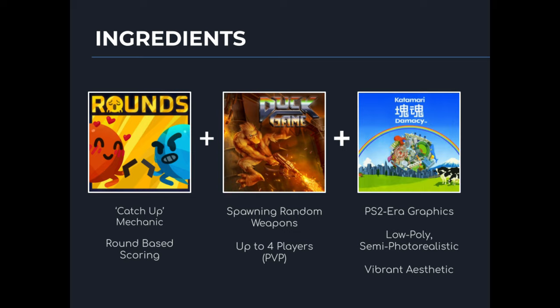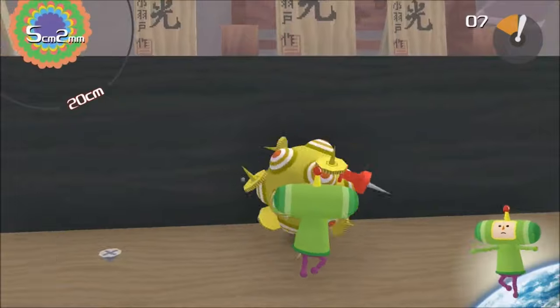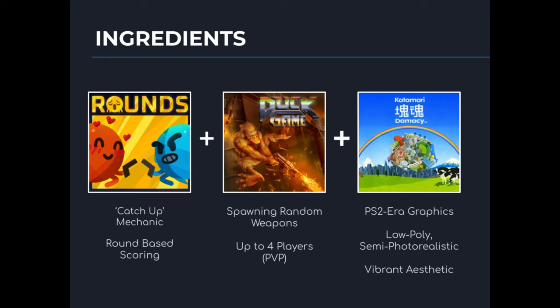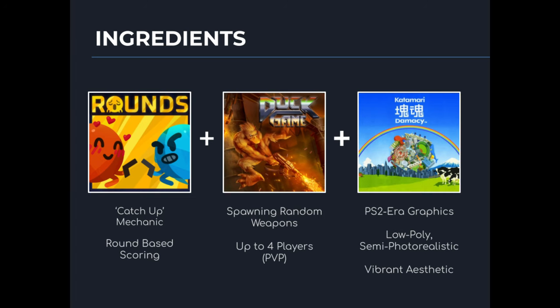Last but not least is Katamari Damacy. This game was chosen for its use of PS2 era graphics, which is what the artist wants to specialize in for this game. With a low-poly and semi-photo-realistic style we think it'll go really well with the mechanics we mentioned before. We also used Katamari Damacy for its vibrant aesthetic — something similar to Animal Crossing where it's very positive and bubbly but mixed in with that semi-photo-realistic style. With these three ingredients mixed together we think it'll come out as a really well-designed game and hopefully you guys will really enjoy it too.